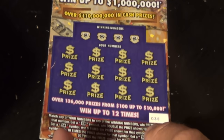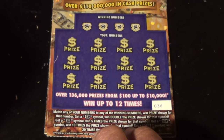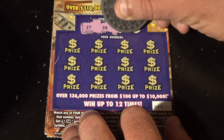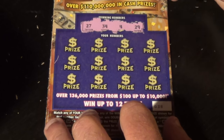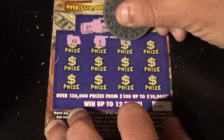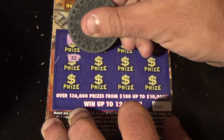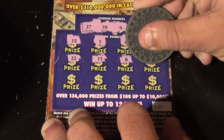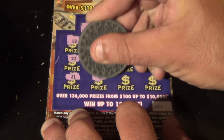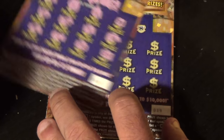On to the last two tickets — two of the five dollar Twenty Times the Cash. Match the winning numbers or get a multiplier up to twenty times. Tickets thirty eight and thirty nine. Winning numbers: twenty seven, thirty four, four, and twenty nine. Numbers revealed: twelve, one, six, twenty four, twenty two, fifteen, eight, eighteen, twenty one, three, thirty, and twenty five. That one's a stone-cold loser.